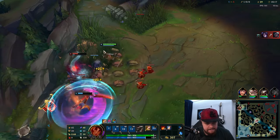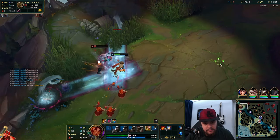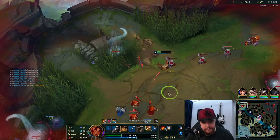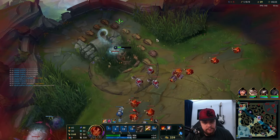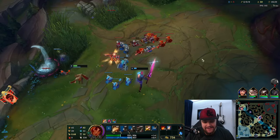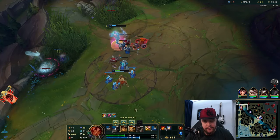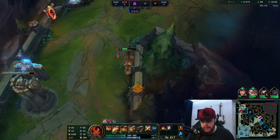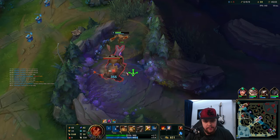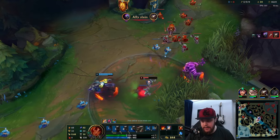She doesn't have mana for ult but I also just apparently can't damage him enough. Got him - that was actually pretty scary. Her hitting level 6 there was pretty scary. I need to just push this into the turret as fast as I can. I currently cannot go for void grubs anymore - I opted for this instead. She hit 6 which was scary but she still didn't have mana so it's kind of fine. Me being level 4 against her level 6 was very scary and I didn't land my skill shots.